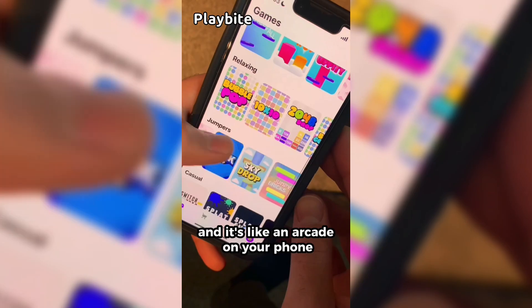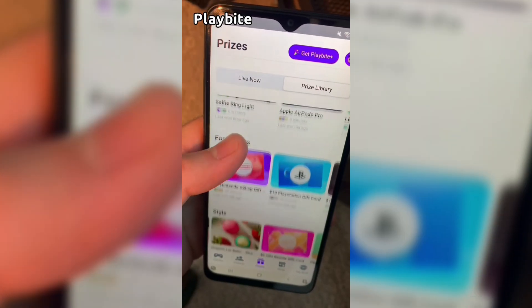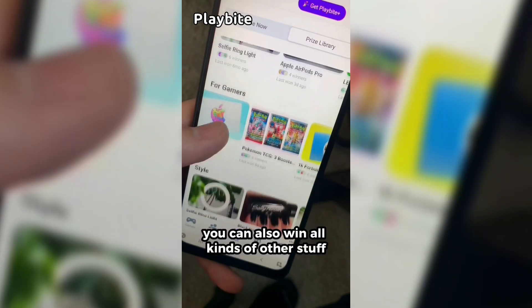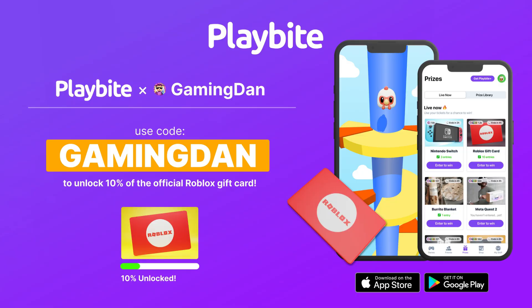If you are ever in need of Robux, go ahead and download this app called PlayBite — it's like an arcade on your phone. You can play fun games in a single app and win prizes, including the official Roblox gift card, electronics, snacks, and cool fidget toys. Download PlayBite today, link down below, and use code GamingDan to be 10% of the way to earning your first ten-dollar Robux gift card.